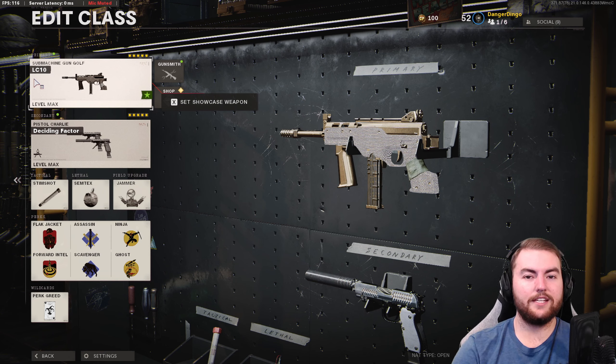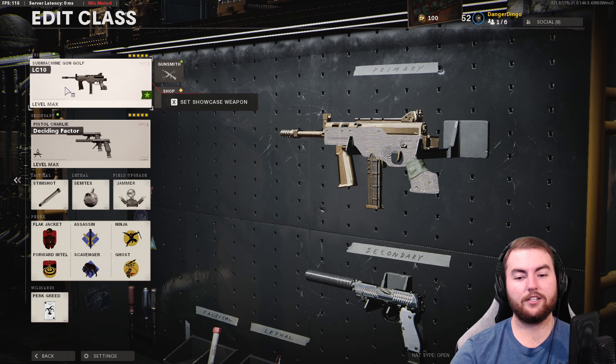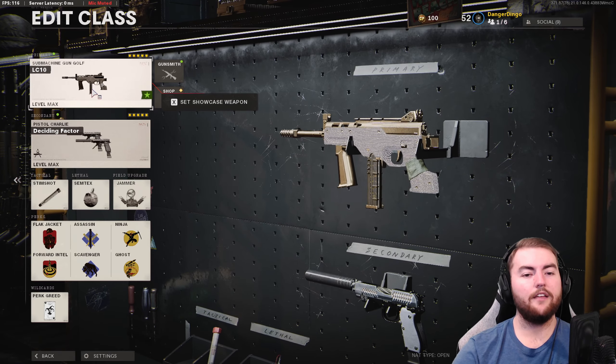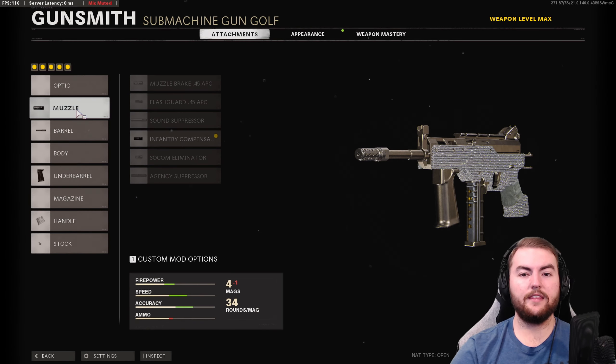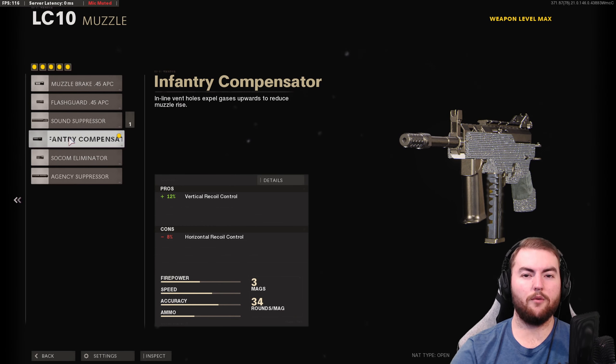The LC-10 class has changed a little since we last presented it — the attachments have changed in my preference. Basically, they nerfed the sprinting movement speed bonuses from some grip options. We start in the muzzle slot with the infantry compensator for a 12% increase to vertical recoil control. The vertical recoil on this weapon is really nice — it's straight up and down with not much side-to-side movement, making this a great option to help tighten that overall recoil control.